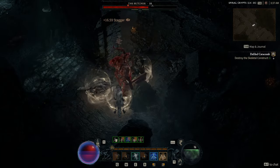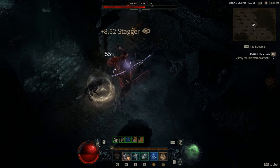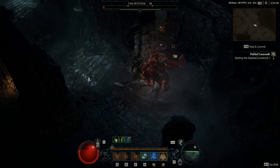but this time with my summons and the wall. It worked the same as before, and he was unable to cope, and stood still while my companions and I wailed on him. All in all, it was a funny find, and I just wanted to share it with you. We'll have to see by the time the game launches if they've fixed this issue or not.